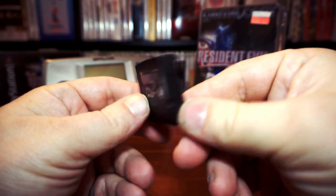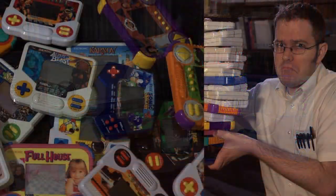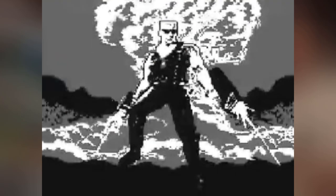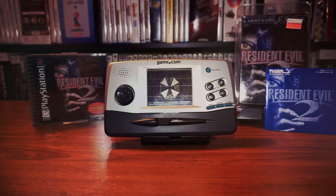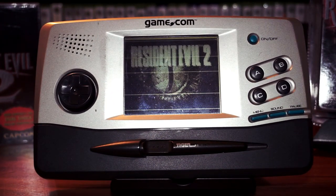The first remake is this cartridge for the Tiger Game.com. Tiger Electronics, perhaps best known as a prodigious publisher of simple LCD games, tried to expand their brand with the release of the Game.com. Through their trusted status as a frequent licensee, they were able to obtain several licenses from many third parties for release on their handheld. Resident Evil 2 came out the same year as the PlayStation original. Let's take a closer look.